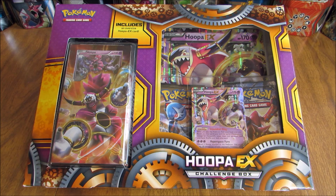Didn't have the greatest pulls out of there. Hopefully, this Hoopa EX Challenge Box will have a little bit better pulls overall. The box includes two booster packs, a sealed theme deck, a regular-sized EX, an oversized EX, and then an online TCG code card.